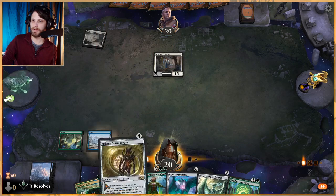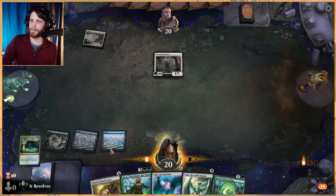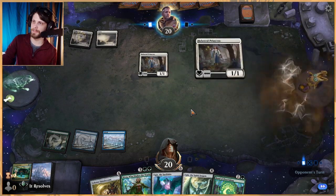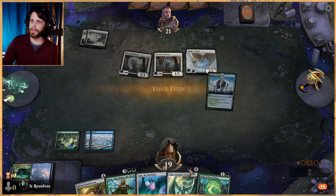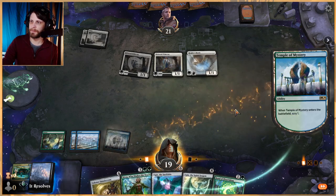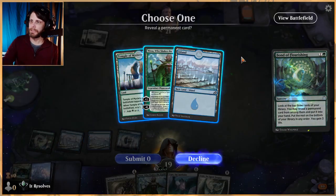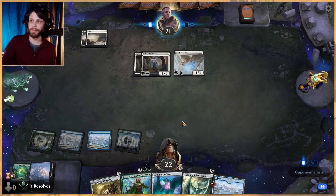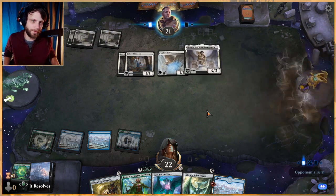It is a bit of a risky one — obviously if we don't hit our third and fourth land we're in bad shape. We didn't necessarily have to play that turn, we certainly could have waited, but it doesn't matter too much. We don't really have any interaction yet, so if we can get to the Ugin we can sweep and then we're in amazing shape. Happy to take a land — this gets us to Nissa which is very crucial, and also makes sure we can get to the Ugin.